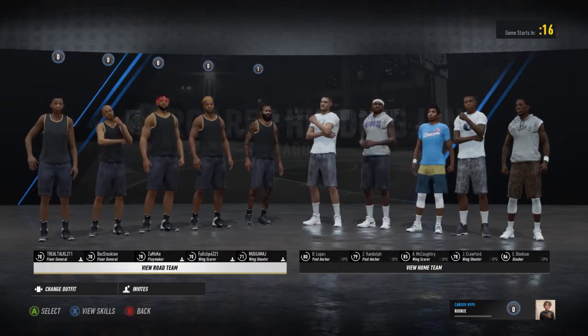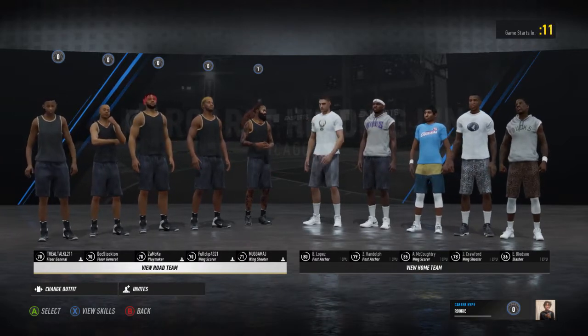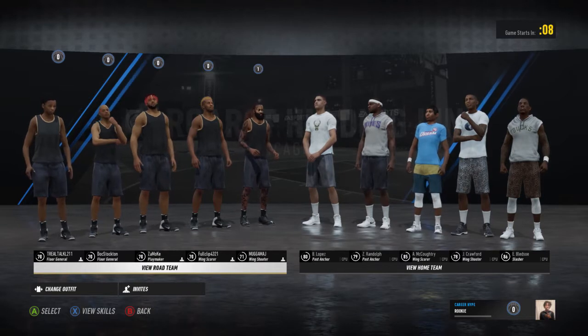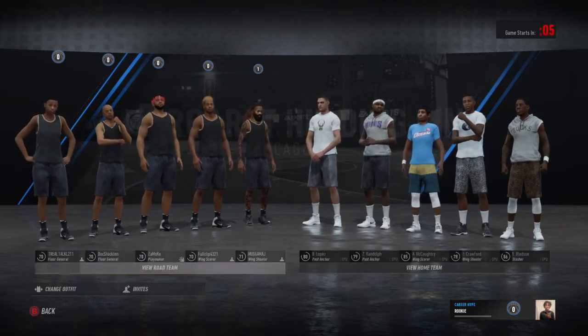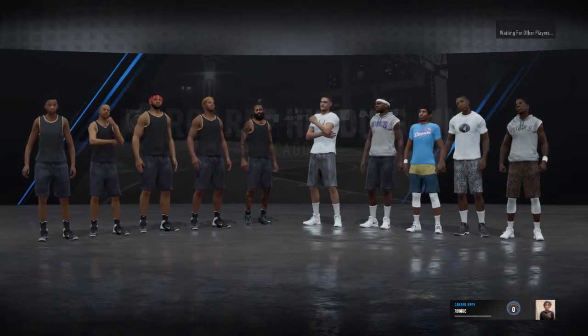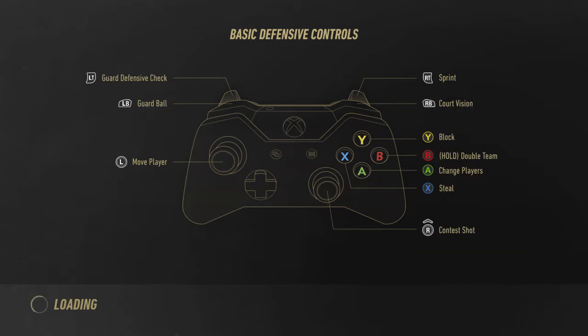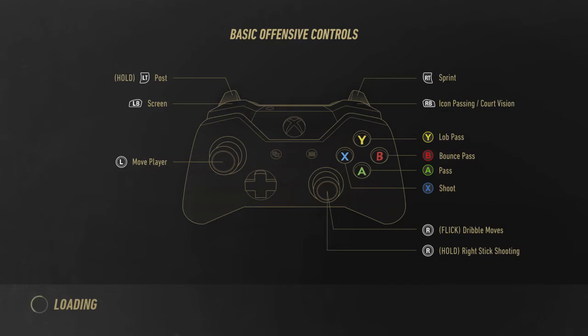First things first, the character models seem very blobby — they're very lumpy. I don't know if that was supposed to be represented as muscles or what, but when I look at the game I don't necessarily see accurate depictions of human beings, I see lumpiness. I'm not a game creator, I don't know all the edges and textures and all that stuff, but I'm hoping it's just because of the beta. I realize it is a beta, and that's why I'm giving it the benefit of the doubt on this situation.